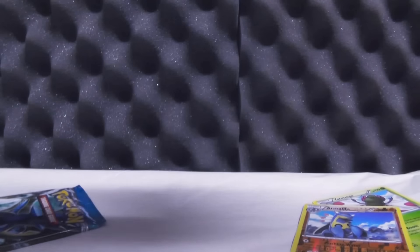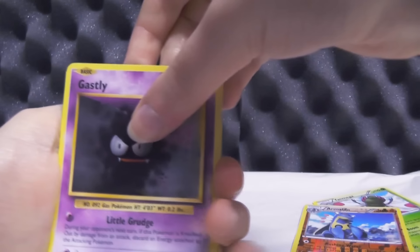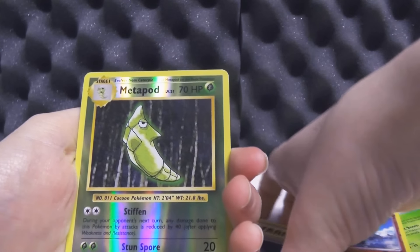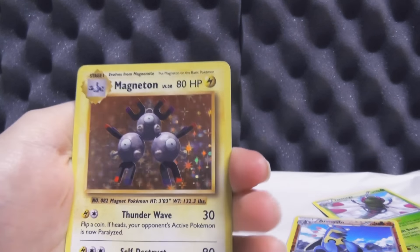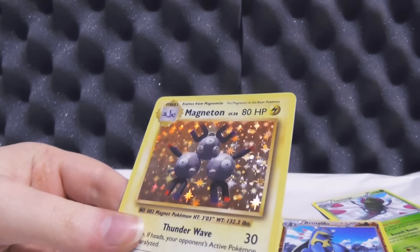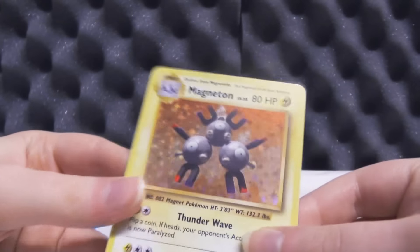Evolutions is up next. It would be really funny if we got a Charizard or something from this pack, because that's a series I've got going on. But we've got ourselves Gastly, then there's Growlithe, there is Metal Energy, Staryu, there's Drowzee, Pidgeot Spirit Link, Kakuna, Energy Retrieval. The reverse holo is a Metapod, and then the actual holo is — an Electric type — oh wait, it is a Magneton! Magneton is a holo, which is really, really nice, and I think I pulled that maybe twice already, but I do really, really like it.